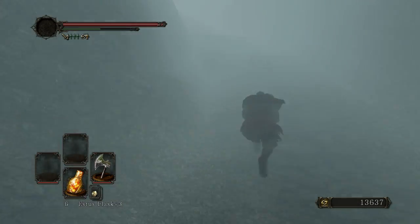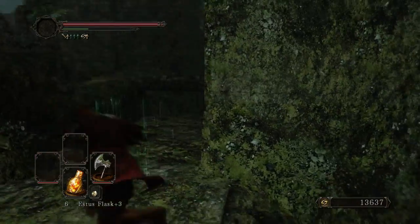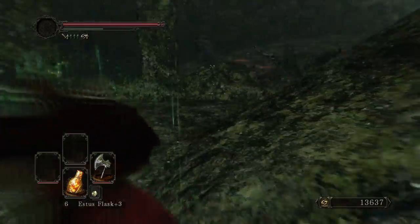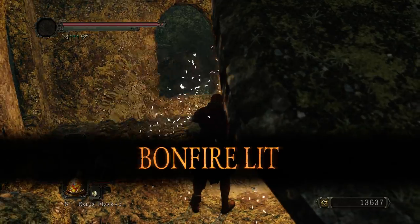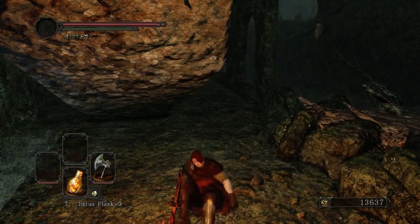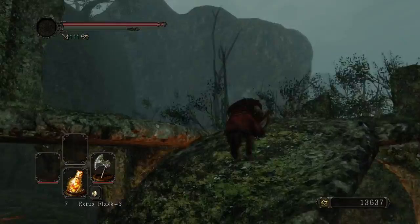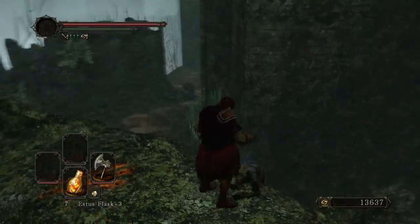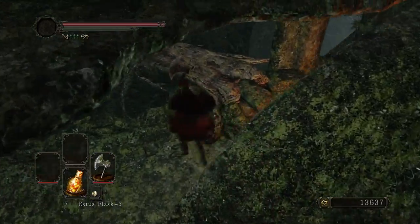However, the red rust equipment I will probably be coming back to pick up later. At this point, the real question I'm having for this playthrough is whether I want to use my twinkling titanite to upgrade my armor, or to actually be able to use the red rust swords effectively. If I were to be grabbing one of the red rust swords, I would want to make it the scimitar, just because I already have an axe, and the red rust sword itself purely shares the moveset with the one-handed axe, so there'd be really no point in doubling up.